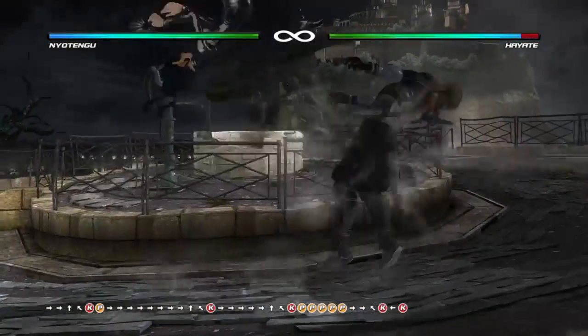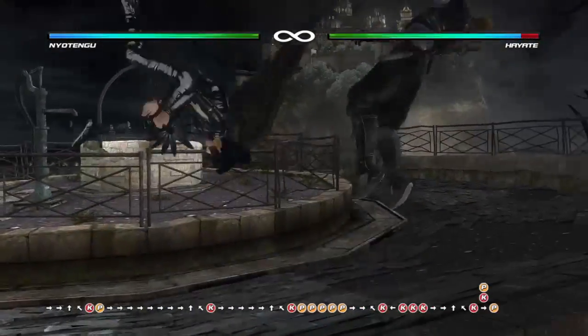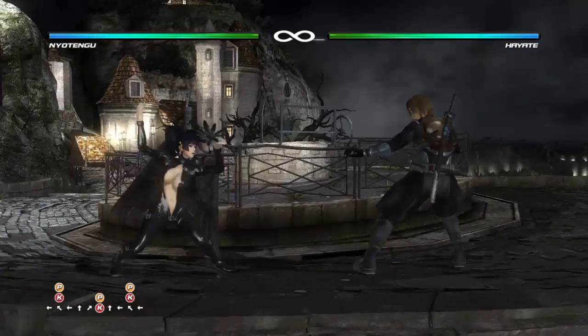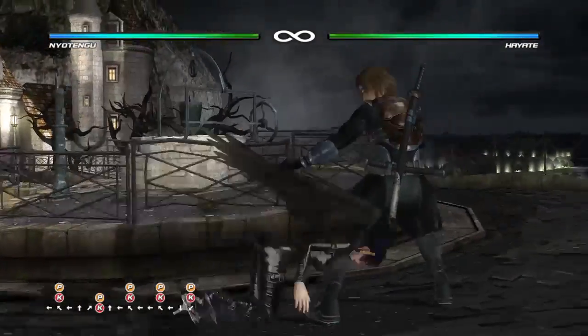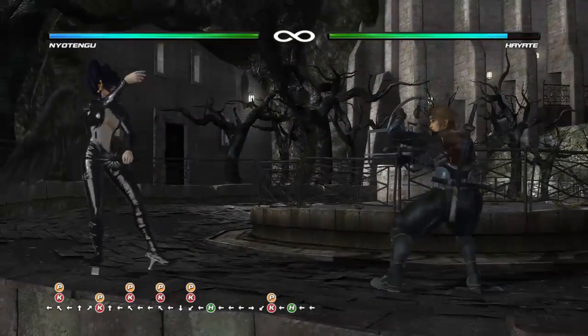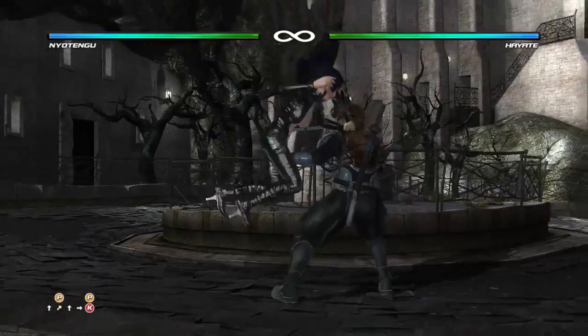A punch becomes an instant dash, and she also has a mid-range attack. The next thing she has is her flat combos.